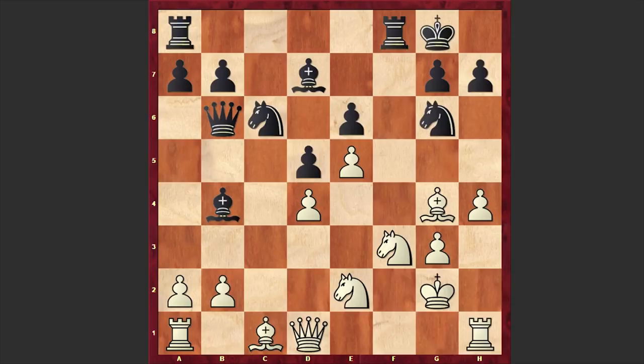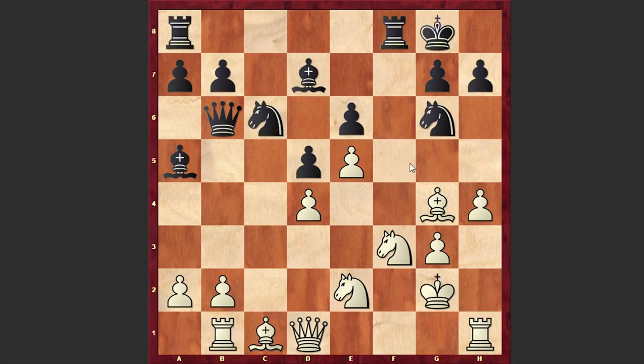The threat was already h5, and you can't even play Nd7 because of the a3-b4 threat. That's why Tal played Be-a5, but now comes Rb1. White is both overprotecting the pawn on b2, freeing the dark-squared bishop, and also at any moment b4 can be a nice idea.